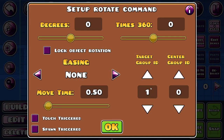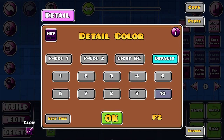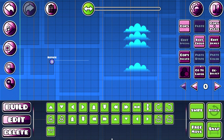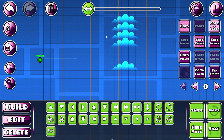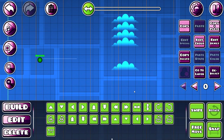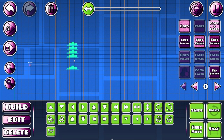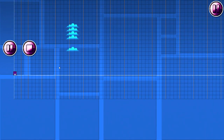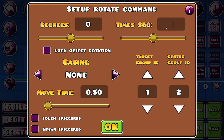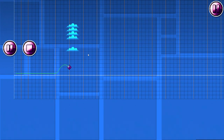So the rotate trigger is very simple. You put a target group ID as 1, or whatever you like, and then this one will be 1. The center group is the one that is like the center, so this will rotate around this center point, like that. I probably would have to rotate them as well — so that's how they rotate.